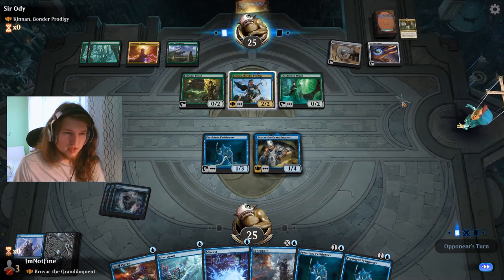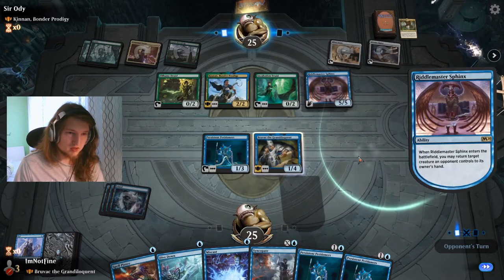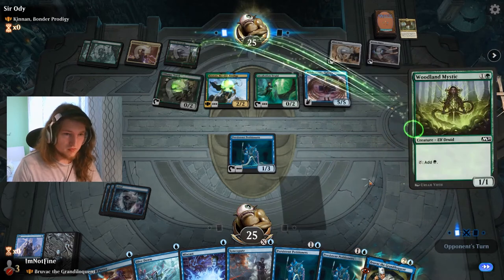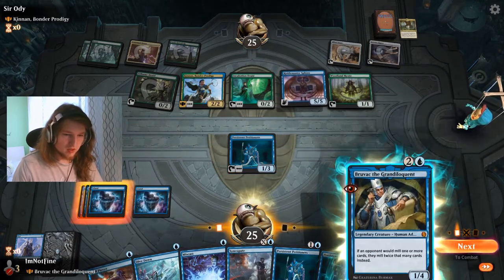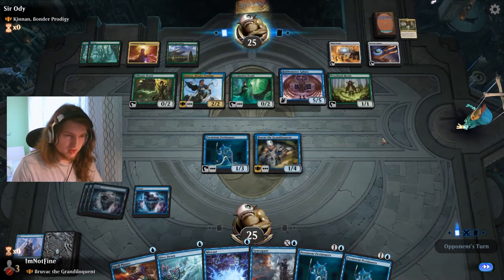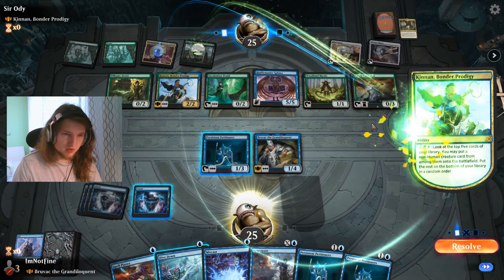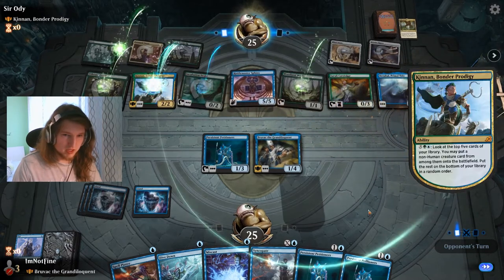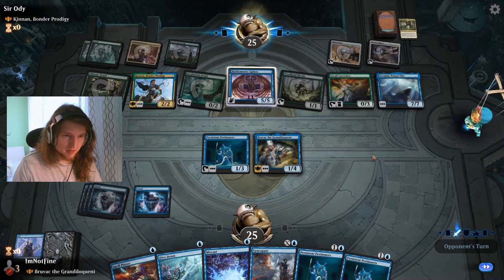That's a pretty good free card for them, and all of these cards are essentially dead for us. Bruvac is returned to the hand — that is unfortunate. If we had played the petitioners we would have still had a one-turn slower kill. Now we play Bruvac to keep up one mana with hexproof. At this point we just don't want them to draw an End-Raze or Craterhoof. They can activate Kinnan twice — we're dead next turn to some finisher.